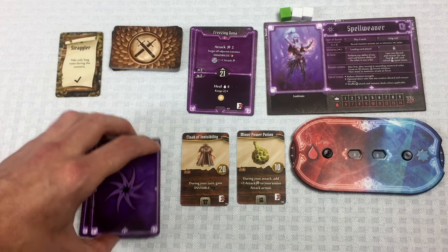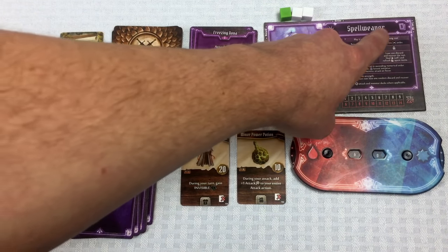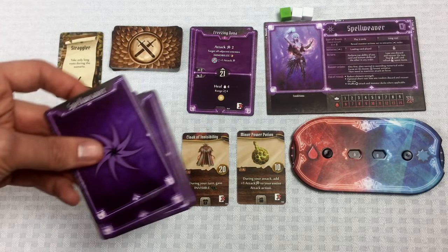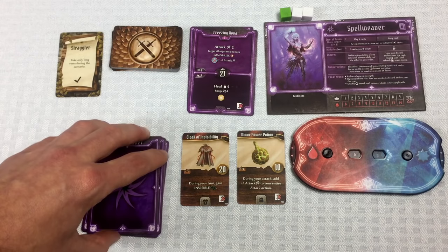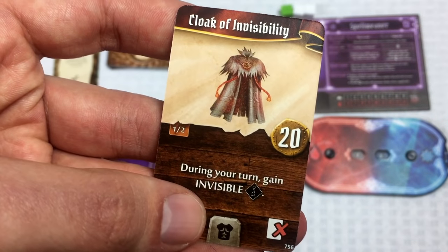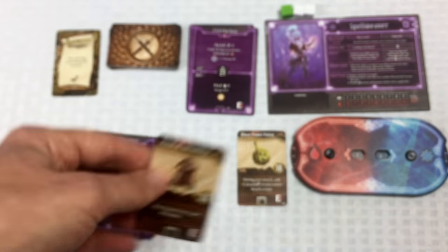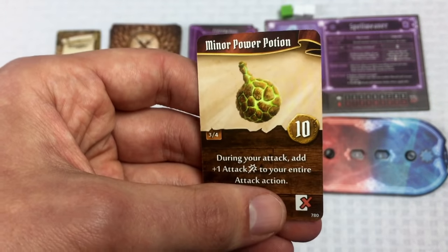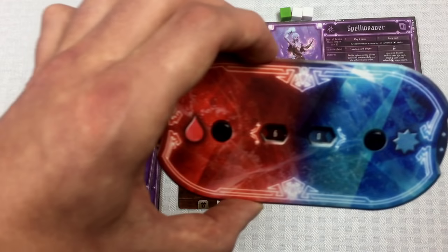Crystal's hand is smaller than the brute's. She gets eight cards to bring to a scenario, but we've had to discard two, so she has six left. Norman had ten cards, discarded two, so he has eight. Crystal brought a Cloak of Invisibility — which makes enemies ignore her in combat — and a Minor Power Potion which adds to her attack. Both can be used once per scenario. She starts at six health and zero experience.